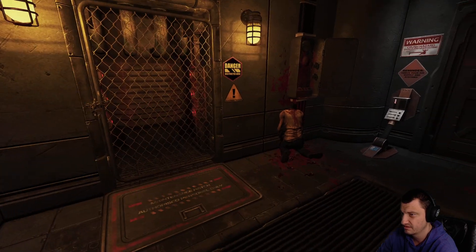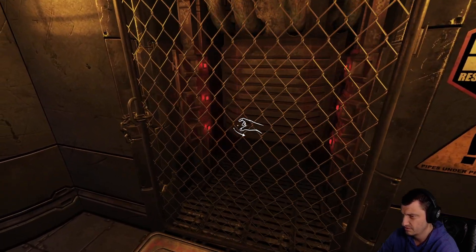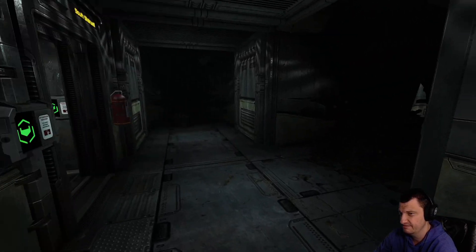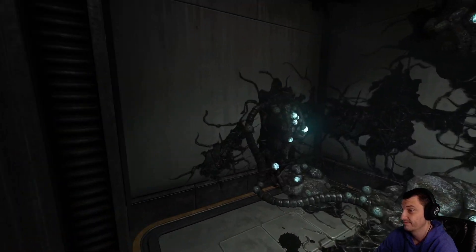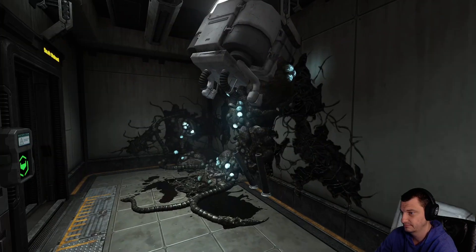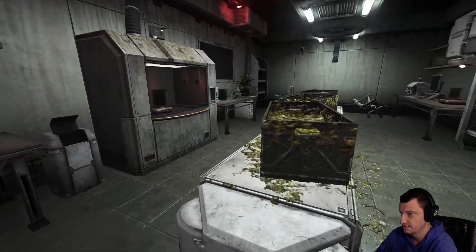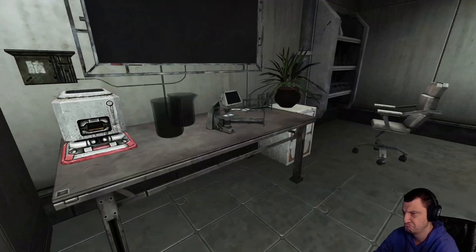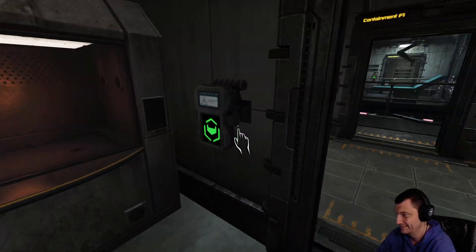Yeah, this is where the party went down. This is all labyrinthine as hell. You know what this reminds me of? This reminds me of the amnesia dungeon tunnels — that was not a good time. Power room is where we got that. Containment. And we also need power gel. I thought power gel might be in here. That's where that recording was. This is honestly just like recap and I feel bad. There's nothing in here.